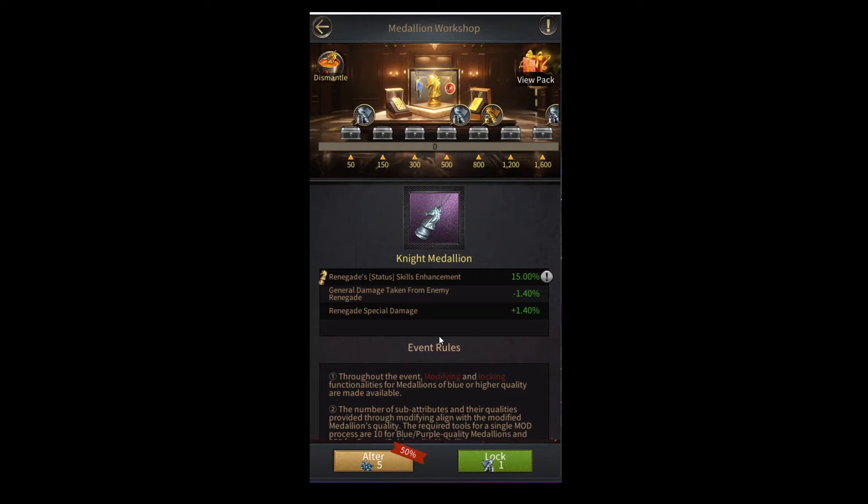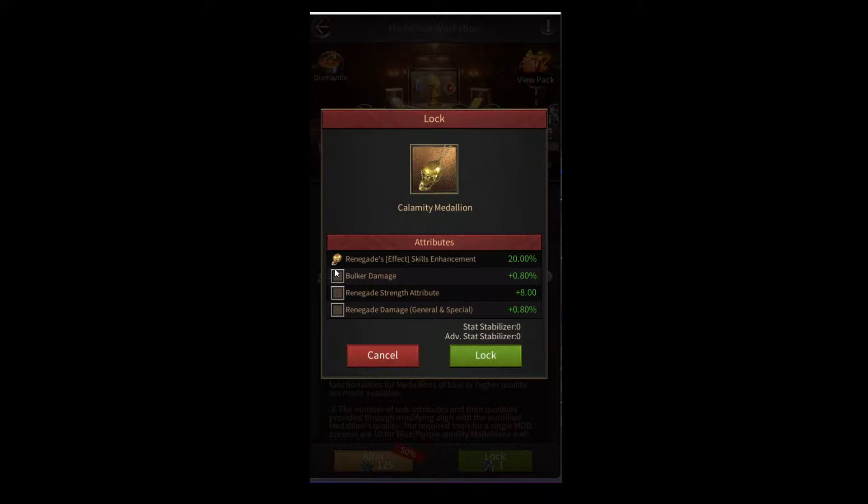However, when you want to modify orange or golden quality medallions, that cost goes up from five to 125 mod tools. Keep in mind this is with the 50% discount, so if you're not getting a discount, the cost will be 250 mod tools for just one modification. You can still lock attributes on orange and golden medallions similarly to blue and purple medallions.